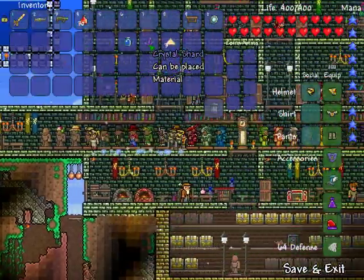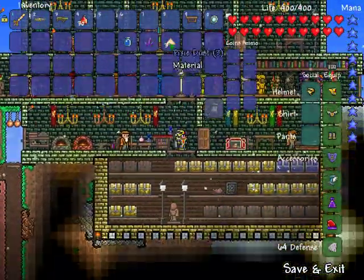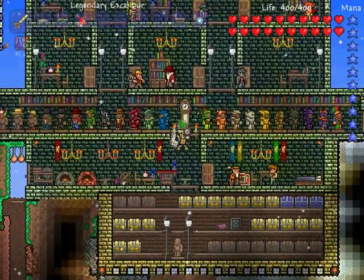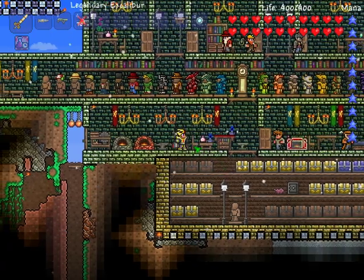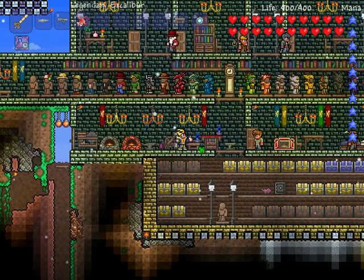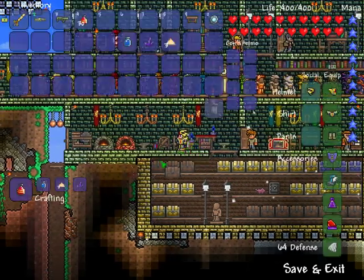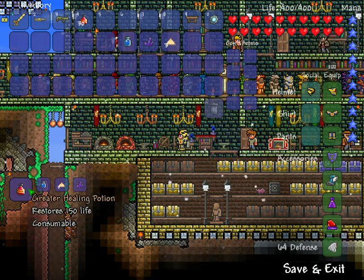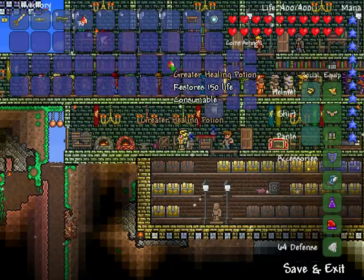Once you have a bottle of water, crystal shards, and three pixie dust, you can make one greater healing potion. You have to go over to a chair, a workbench, and an alchemy station so you can craft it. The greater healing potion restores 150 life — craft it right there.